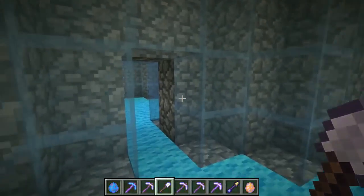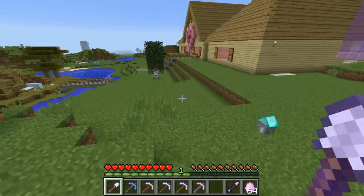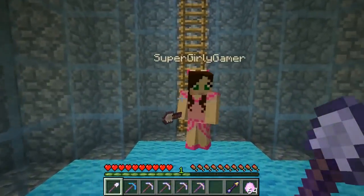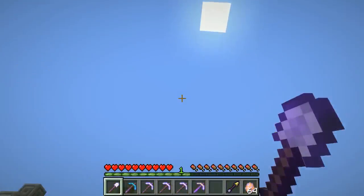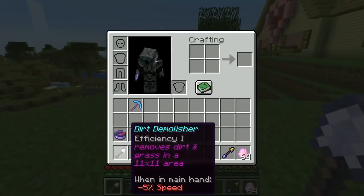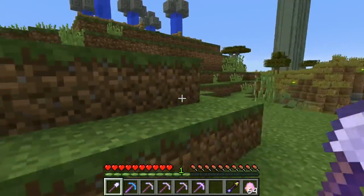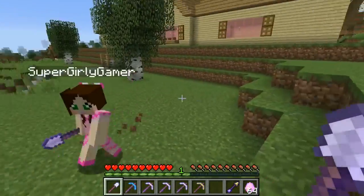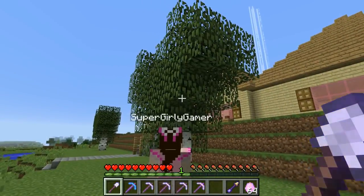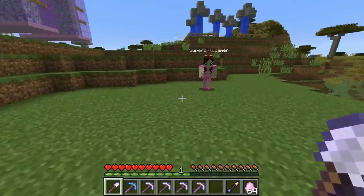We need to figure out how to leave this place - I think we're stuck in here! All right, this looks like the way out. Dudes, we are back - our garden was messing with it so I put a new house down. We go in here and boom, we are back outside. Now it's time to go mining! The first thing we have is the dirt demolisher - removes dirt and grass in an 11 by 11 area, which means it's going to destroy everything. Keep it away from my trees!